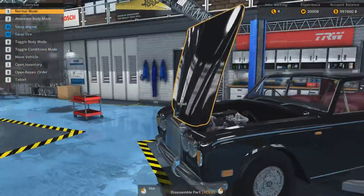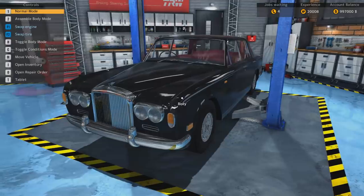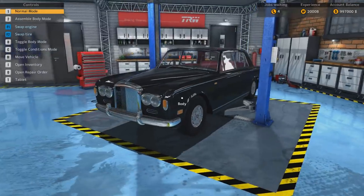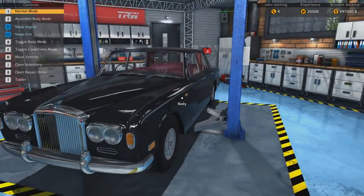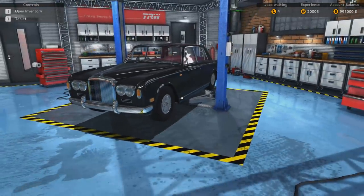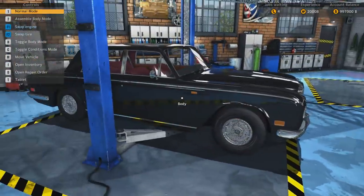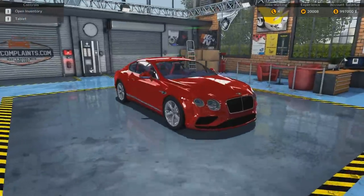They both have big engines and they're very interesting. This car was the first completely redesigned Bentley that had a monocoque chassis, instead of the usual ladder or space frame, and it also had pretty good disc brakes.